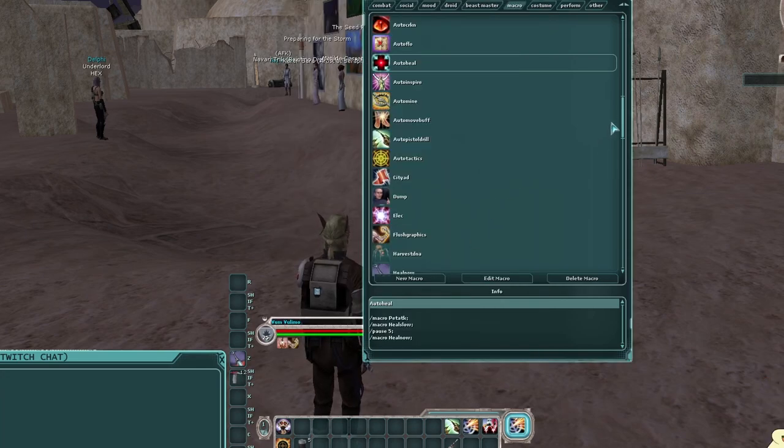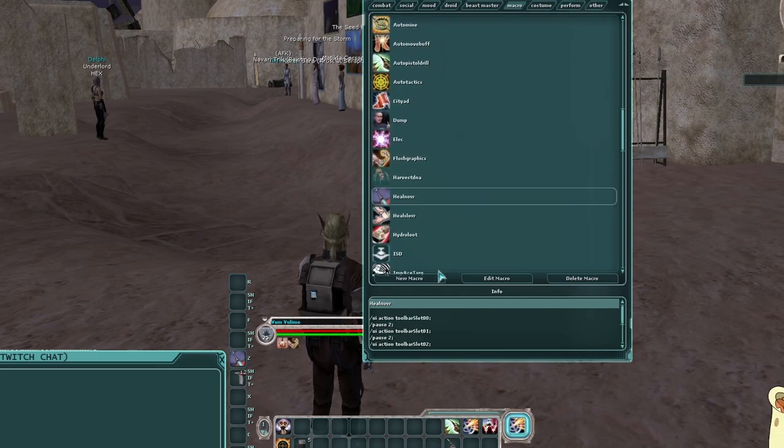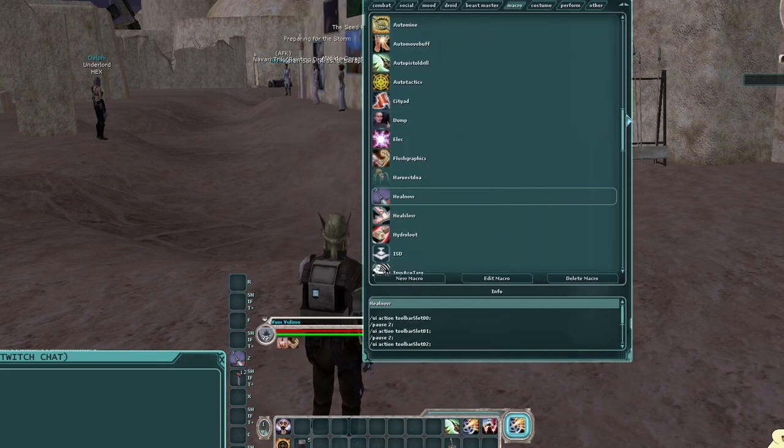For my heal macro, you can see commands like 'ui action toolbar slot' — capitalization is important — followed by slot coordinates like zero-zero. This fires the ability in the first row, first column of your toolbar. So zero-zero fires Sure Shot, zero-one throws a grenade, and so on. There are pauses between each one. You can also do macros for advertising your city — have your character shout a message, wait three minutes, then repeat — since macros can loop.